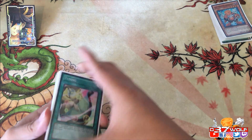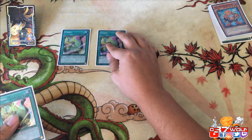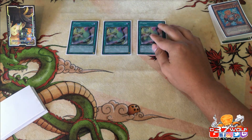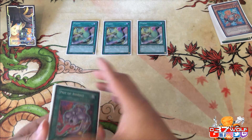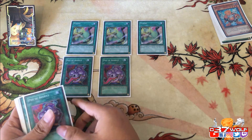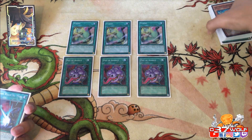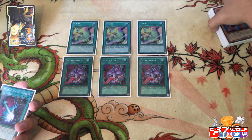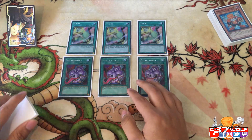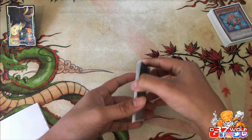Then your other spell consistency cards: triple Tuning because it searches all your Synchrons including Junk Synchron, which is amazing. And of course triple Pot of Avarice because you go through everything so fast and you want to recycle. You do your board, they break it — you do it again. That's the strategy. Outresource your opponent by doing it over and over.